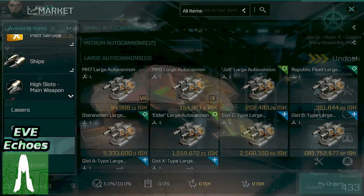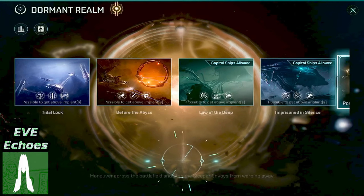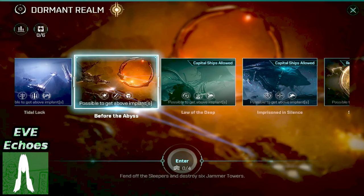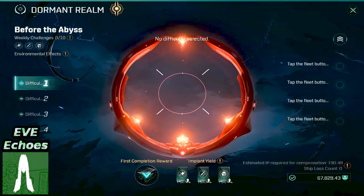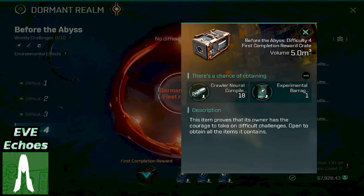This marks the transition into how you can obtain this implant in-game. As I alluded to at the start of the video, it can be obtained as a random reward for completing the Dormant Realm known as Before the Abyss — that's DR2 when you're looking for in-game call-outs. As for guaranteed rewards, it is available on the first-time completions at levels 4 and 7 of Dormant Realm the Abyss — the same Dormant Realm as before.